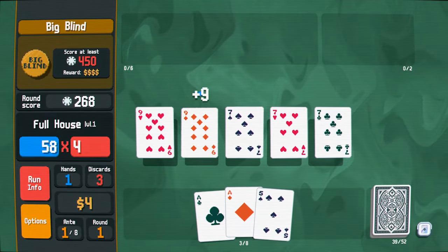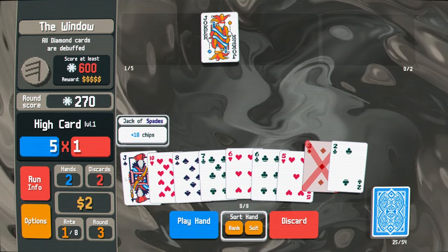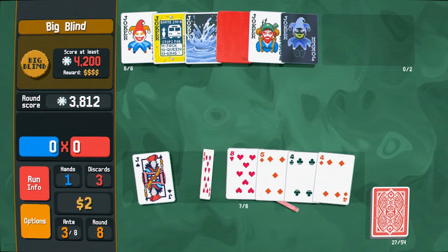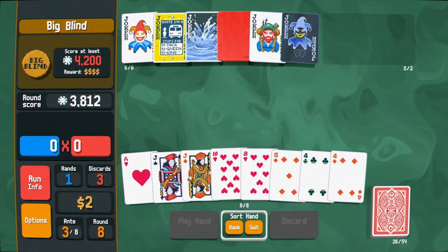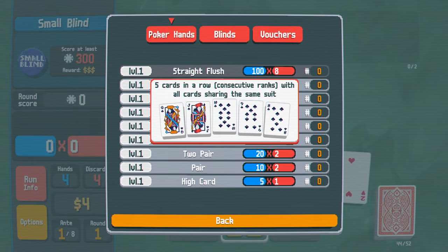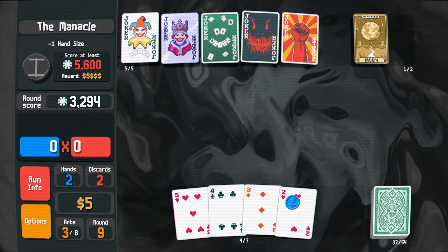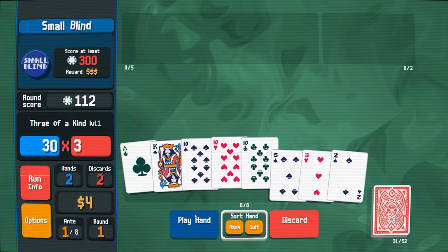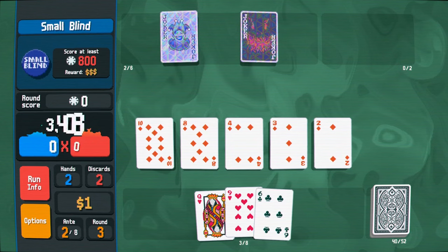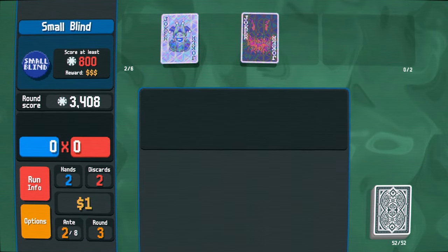Balatro is so excellent that it feels like it was discovered, not created. It effortlessly evokes the brainy strategies of the best roguelike deck builders, while also tying itself back to a poker theming that all those games were mechanically riffing from anyway. An approachable UI welcomes players who don't know their flushes from their straights, but there's still plenty of challenge in the management of your deck and economy, all wrapped up in an intuitive package. The result is a simple yet compelling deck builder that's as infinite and as classic as a deck of 52.